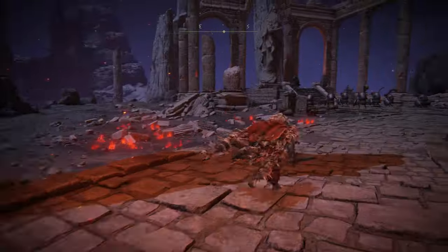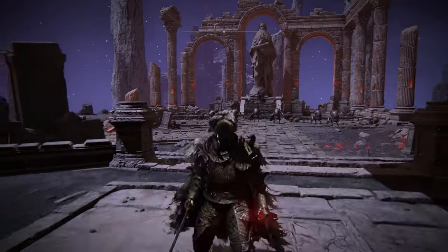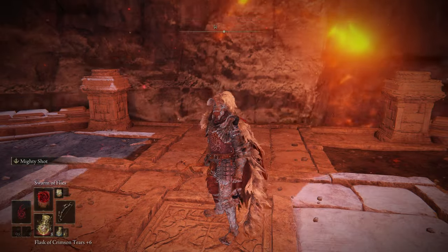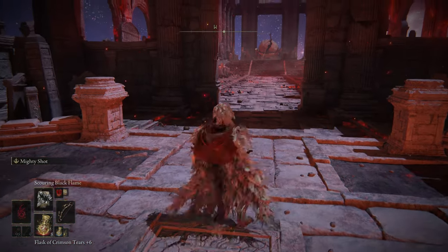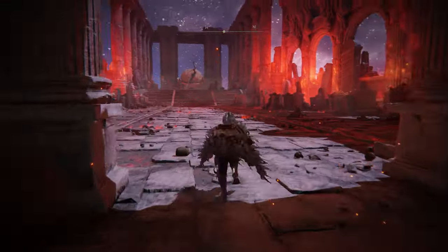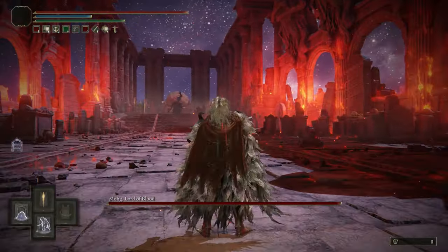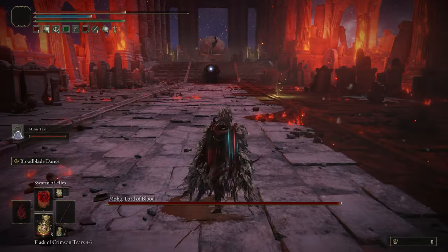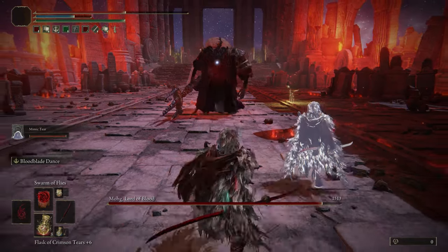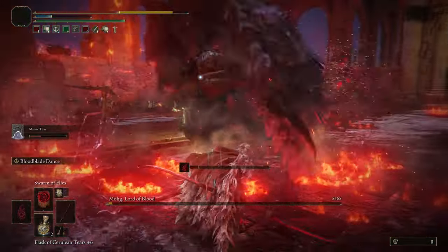Let's go to the boss of this region. If you are here, it's perfect — you have to take this elevator. The boss is Mohg, the Lord of Blood. Using my Swarm of Flies, I defeated this guy. I died two or three times before I finally beat him, but the last try was lucky or I just had a perfect build. This is the boss — the Mohg, Lord of Blood — and you will get his spear weapon.